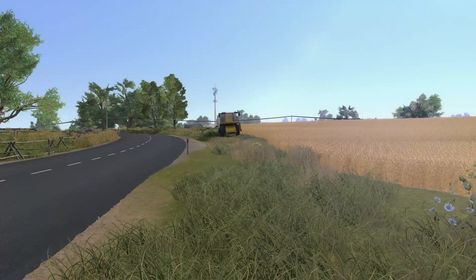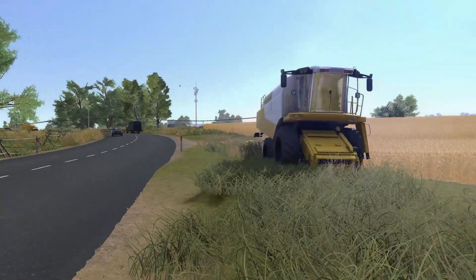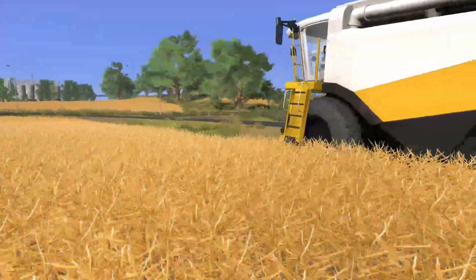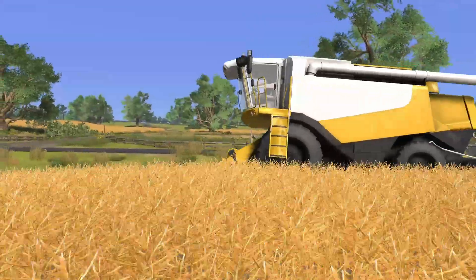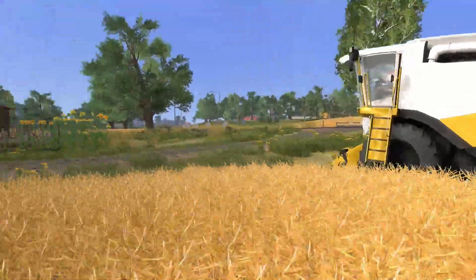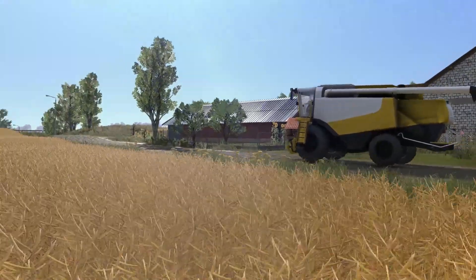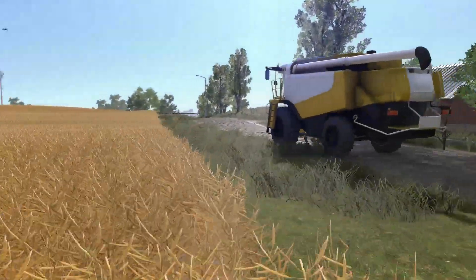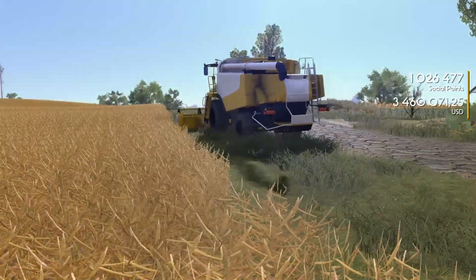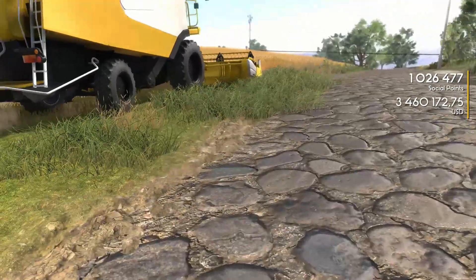I hired one worker and the game froze. So this is a different field I'm trying — we'll see what happens. He's coming along, zooming along. He's gonna have a header pop up eventually, right? He started down in that corner and he's all the way over here. There's the header. So he's harvesting and we're getting money, so no problem there for that field.